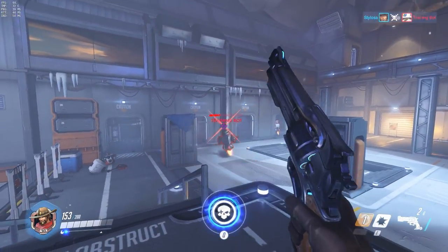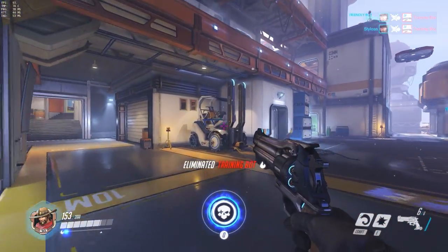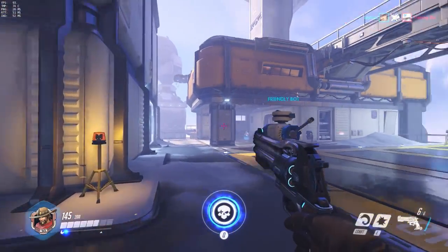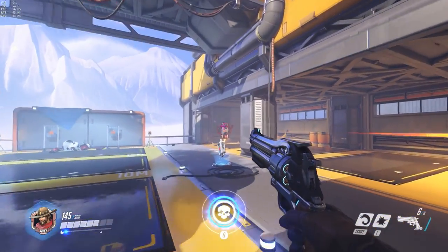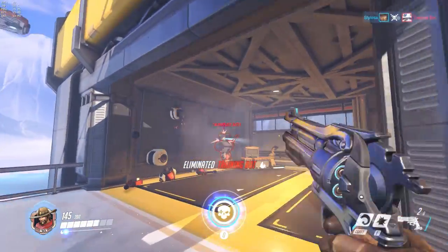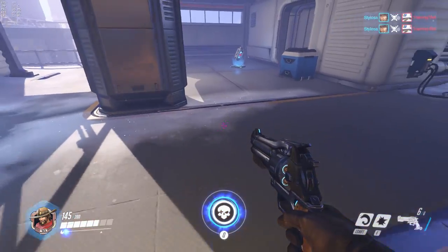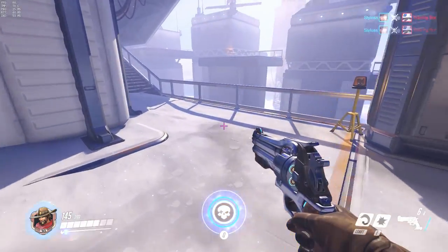I noticed a lot of people are using a mouse that's way too sensitive. Going back to where to aim as well: always keep the crosshair in the middle of the screen, almost at head height, so you can move around nice and slow. You don't want to do this — it's a cardinal sin. Do not move around looking at the floor; you cannot see what's going on.